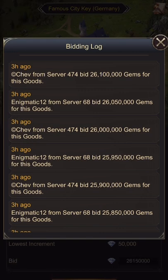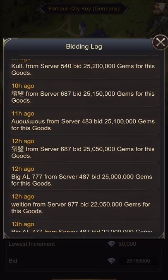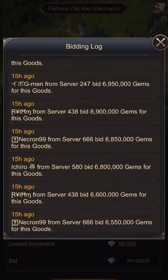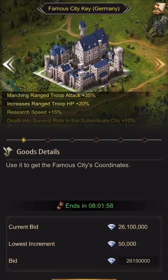This city — look at it, up to 26 million! I predicted it would go 30 to 50 million and I still think it will. We've got Enigmatic from server 68 bidding against Chevy from 474, just going back and forth. I was looking at opening around 5 or 6 million but by the time I woke up it was already at 20 million. Ichiro opened at 6.6 million. And of course why wouldn't you want it — 35% ranged attack, 20% ranged HP, 15% research speed. This is a sub too.